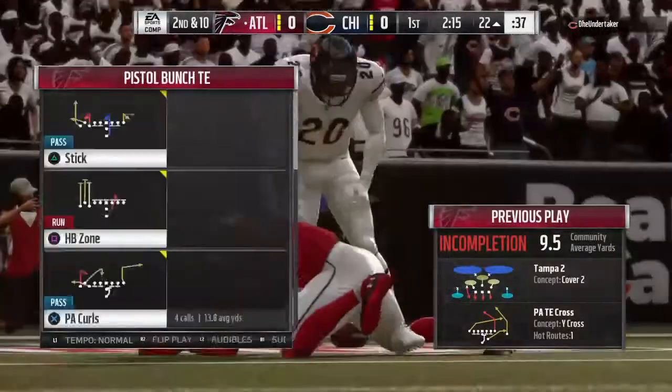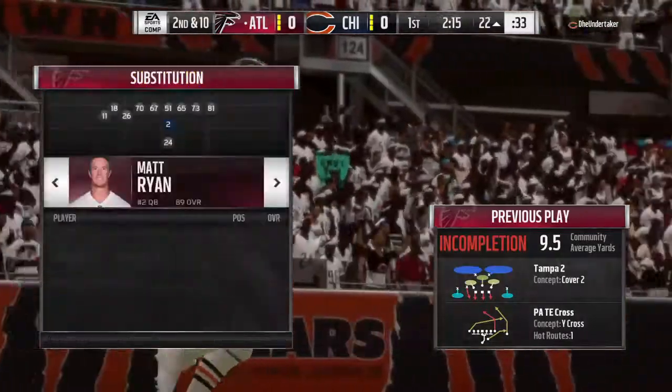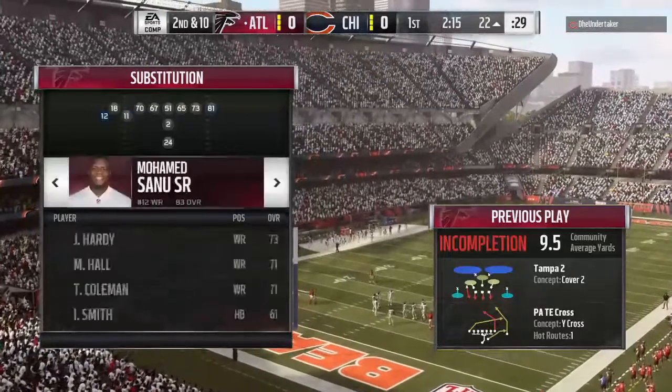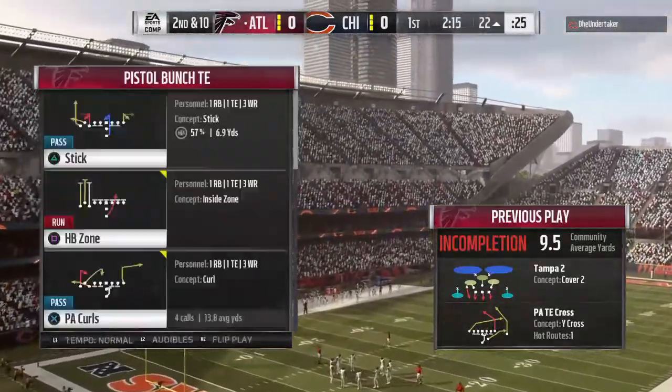Now a throw to the end zone on first down, but it winds up incomplete. I know you felt like saying touchdown there, didn't you, partner? That looked like a sure six points, but the contact jarred it free. Got his hands on it, could not hold on through the end of the play.